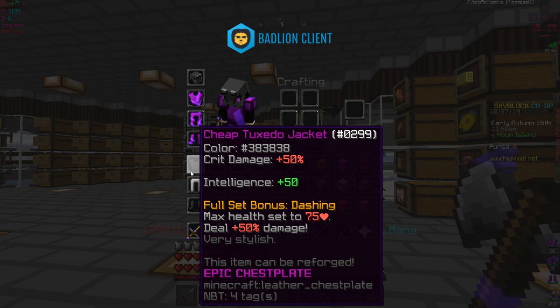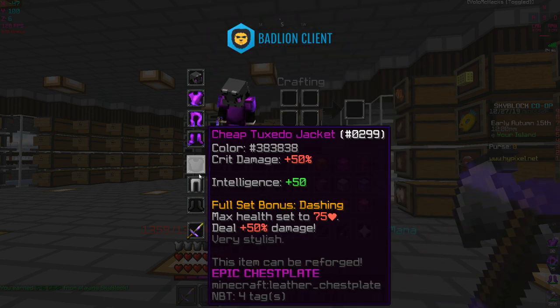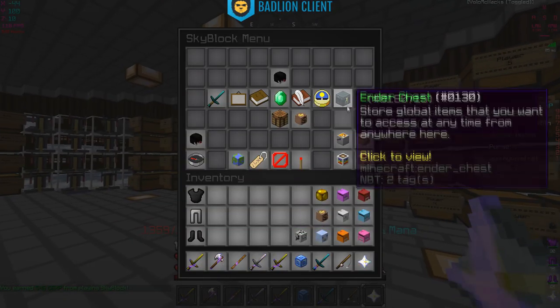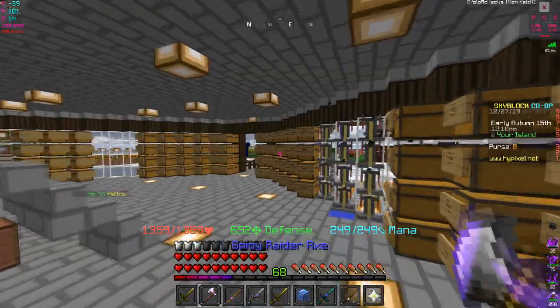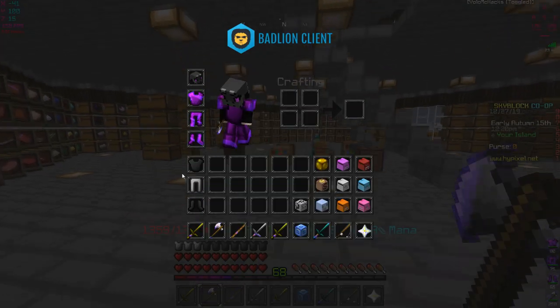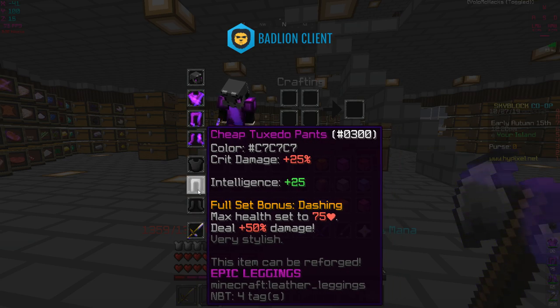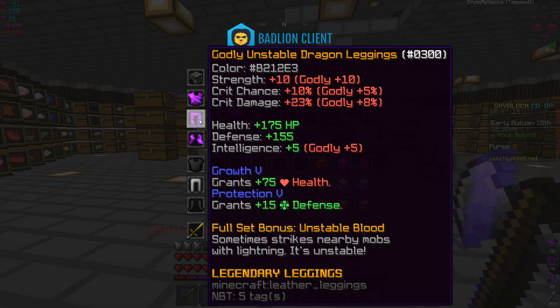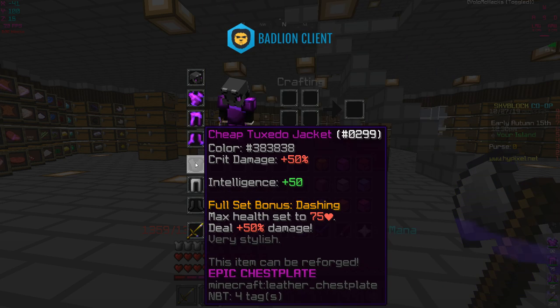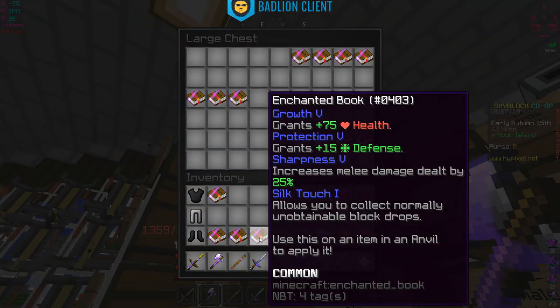We're not just gonna be enchanting this - I want to test it out, put godly on it, and do some combinations. I could do one combo adding the tarantula helmet since we got that last week. I'm curious how well this could be. Since it's an epic set and not legendary, we're not gonna get anything too fancy - just like 7 strength, a little extra crit damage, and some crit chance.